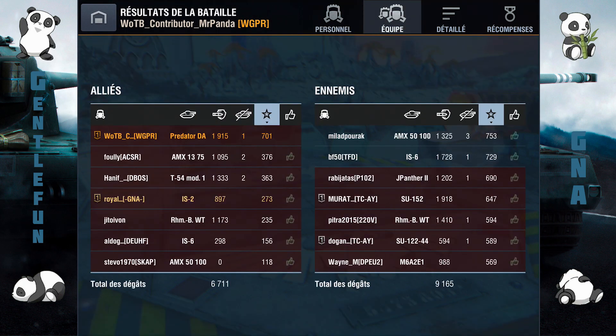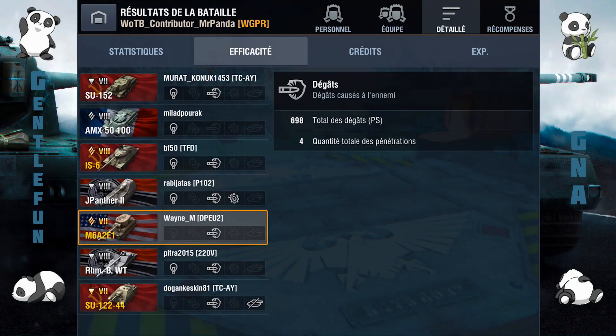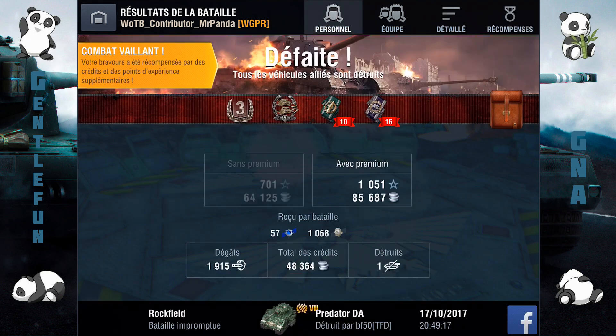1915 de dégâts, classe 3, rien de spécial, j'ai quand même fait plus que le reste de ma team et la team ennemie, donc c'est un très bon résultat. Du premier aperçu que j'en ai eu, un char très pataud vraiment, c'est la caractéristique qui ressort, avec un canon qui est intéressant dans le sens où vous faites 180 par coup, donc c'est plutôt pas mal, ça vous permet de balancer des bursts assez sympas.